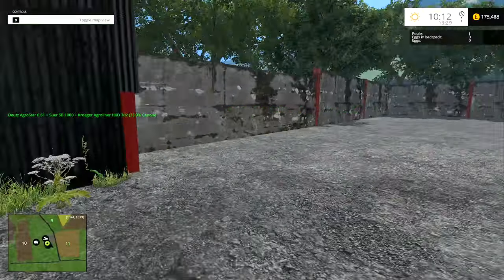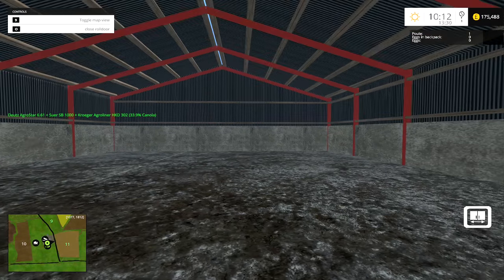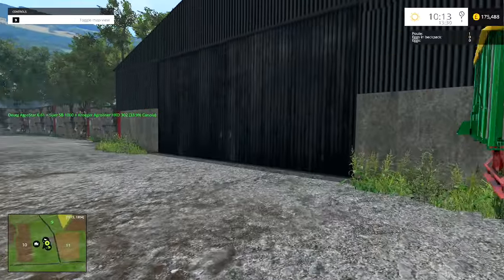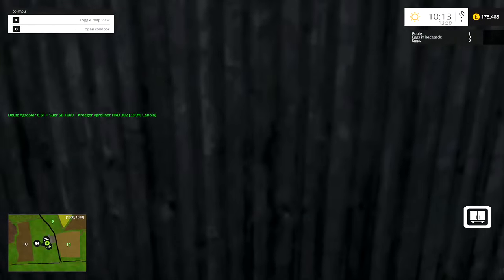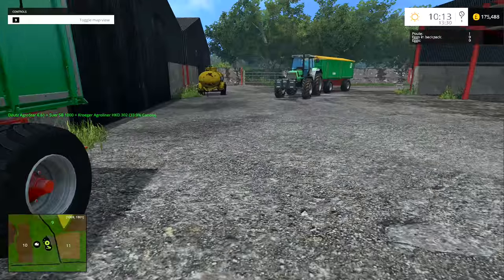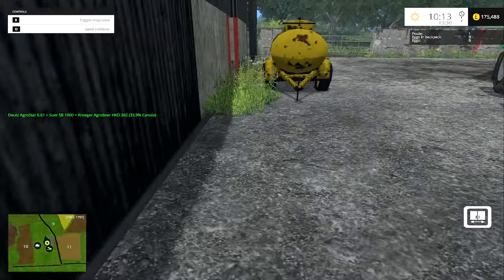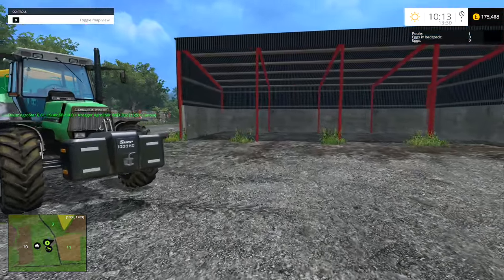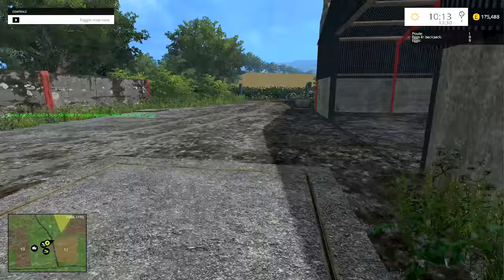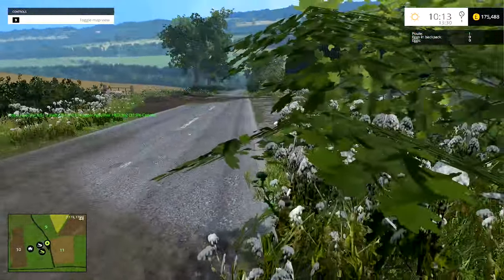There's a silage clamp there and I think this is a storage for oats - maybe. Let's just take a look inside. Right, that's something else, and in this one - ah, right, here we have canola. So I'm going to tip the canola in here. Is there anything else we can tip into, or have we got to just back into the shed and tip there?